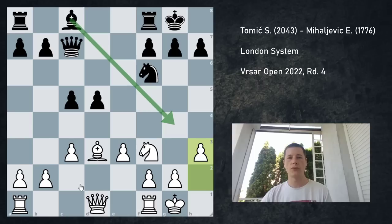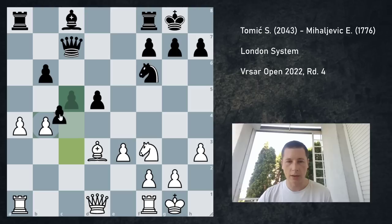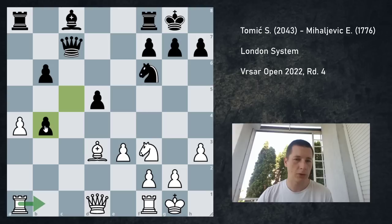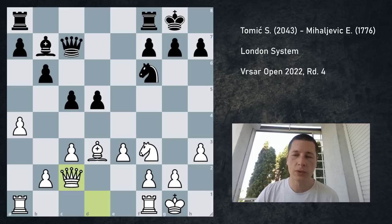Pawn to h3 simply prevents bishop to g4, meaning that she's going to have to spend some time playing b6, which she did. And I played a4 again instantly. The idea is I want to try and put some pressure on her queenside and create some weaknesses. For example, if a5 is played — which I think is the best move — then I could play Bb4 straight away, and if this is taken twice, I can play Rb1 and try to put pressure on this pawn. But she played bishop to b7, and now I could play a5, but she doesn't really have to react, so I played Qc2.